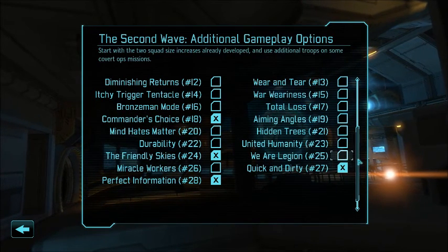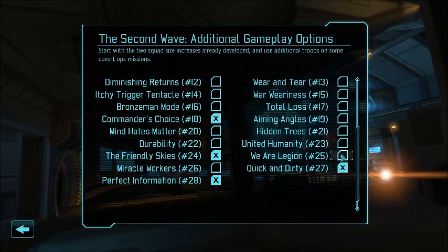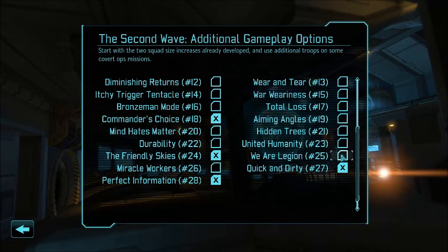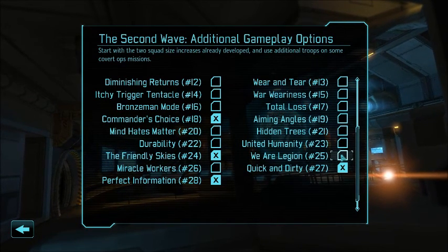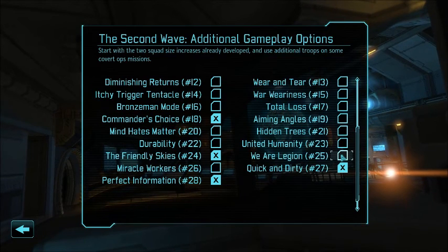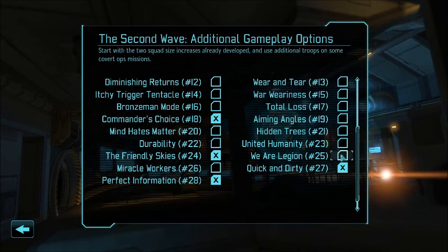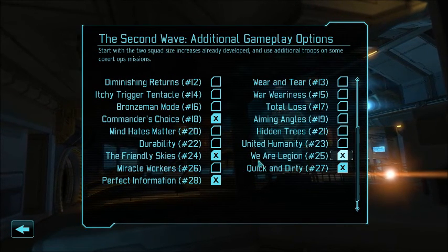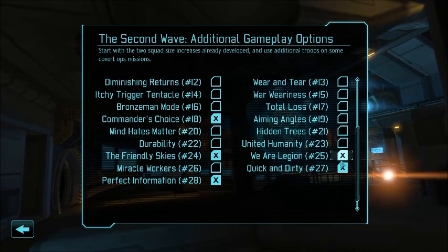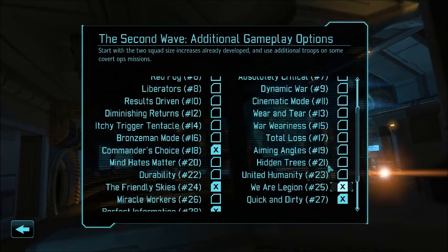We Are Legion: in the normal game, you start with four soldiers in your squad, and there are upgrades to boost that to six. In Long War, your base squad size is six, and through upgrades you can increase that to eight. I find it significantly more fun to play with eight soldiers as opposed to six, so we're going to start with We Are Legion activated, which means we start with a fully upgraded squad of eight — the soldiers aren't upgraded, but the squad size is.